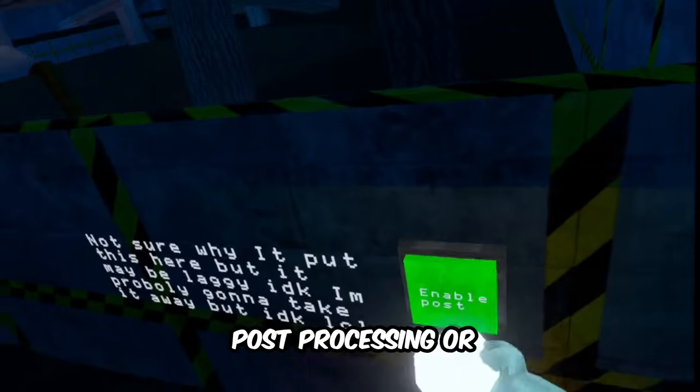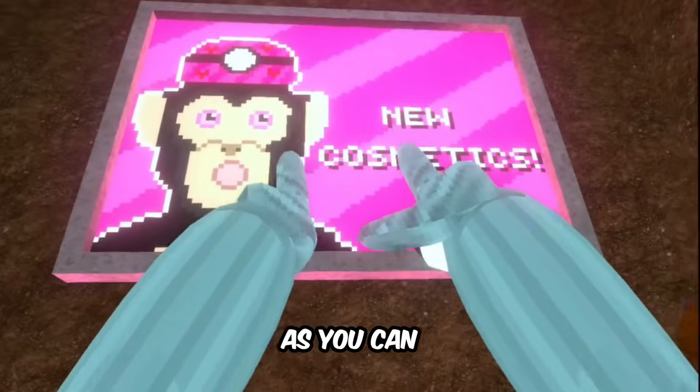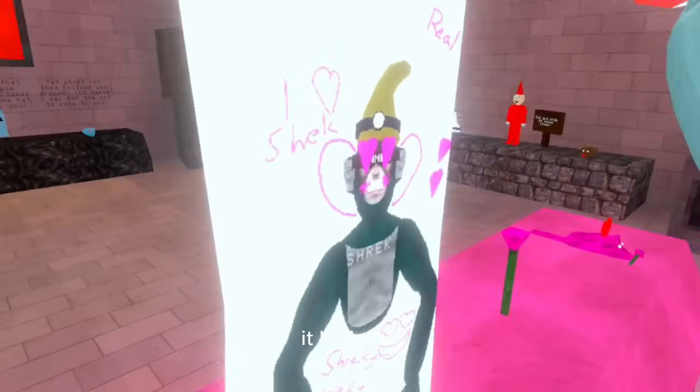You can enable post processing — or just 'enable post,' which is short for post processing. Look at all the lights, they're all glowing and it looks super cool. Look at this eyeball, it's also glowing. This sign is glowing, this heart is glowing, and this setting just makes everything look super cool. Just look at this body pillow, it looks so majestic.